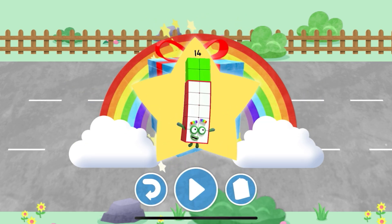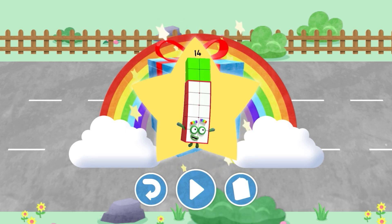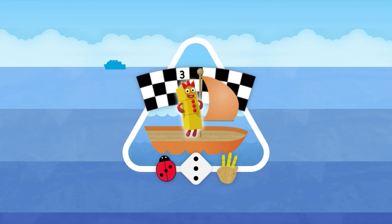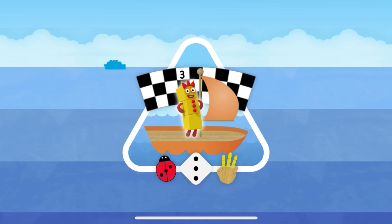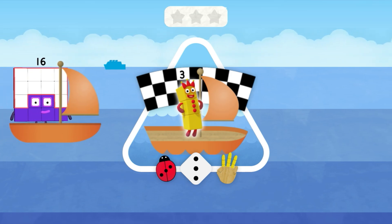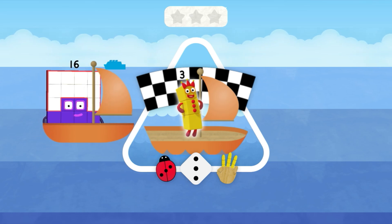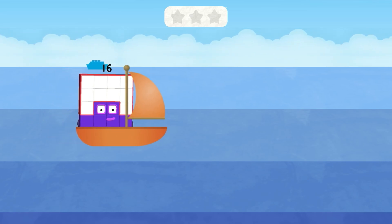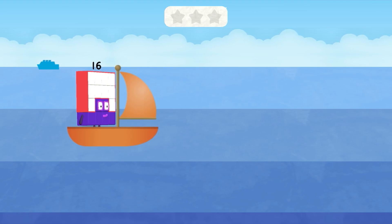Yay! Play again to unlock another sticker! The number blocks are sailing across the blue, blue sea. Can you match number block with the same number of fingers and toes? Ready, steady, race! Tap to move your number block into the right lane.